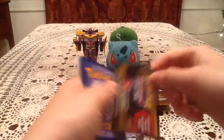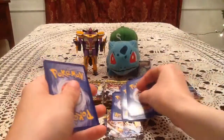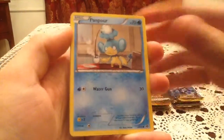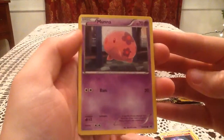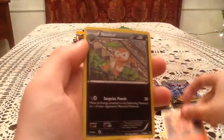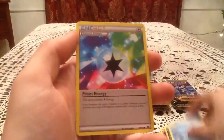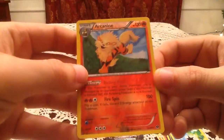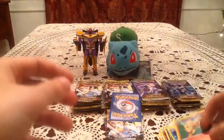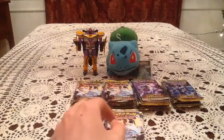On to a Mewtwo pack. Here's the first online code for you guys. This pack starts with a Panpour, Elgyem, Litwick, Munna, Pansear, Nuzleaf, Basculin, and Prism Energy. The Reverse Holo is an Arcanine, and that is the rare Arcanine — I have both Arcanines in reverse already, so that's a duplicate. The Rare card is another Wigglytuff. I have Wigglytuff, so now I've got two extras at least.